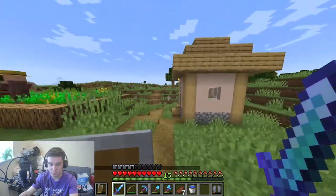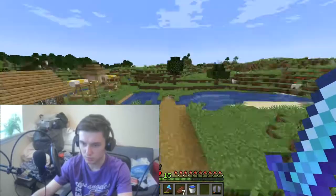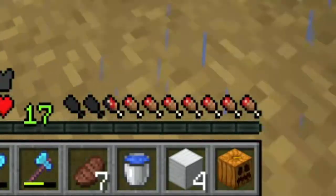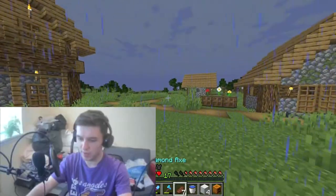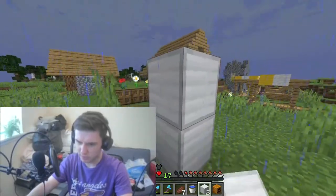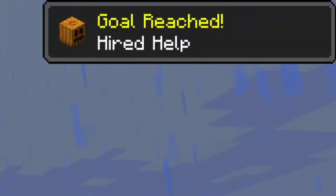I didn't actually bring any iron, so I'm going to have to run back and get more iron to actually create a golem. Alright, and we're back. As you can see, I've collected the necessary resources in my hotbar, and now we are going to go ahead and get Hired Help by summoning an iron golem. I don't know if it has to be during a raid or something, but we will find out. Hey — Hired Helper. There we go.